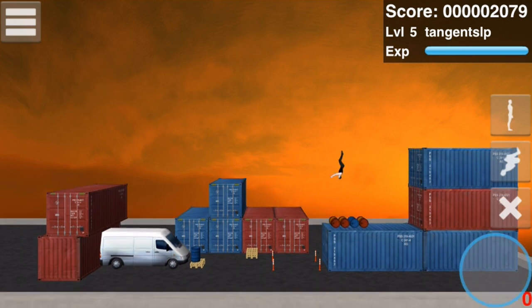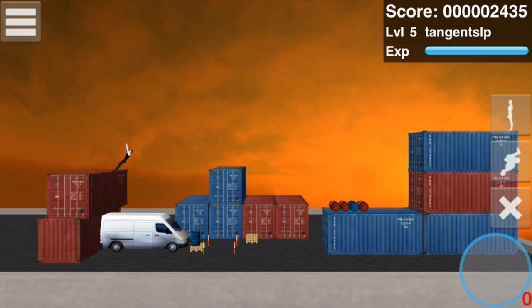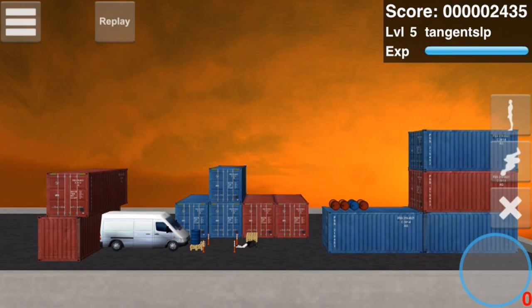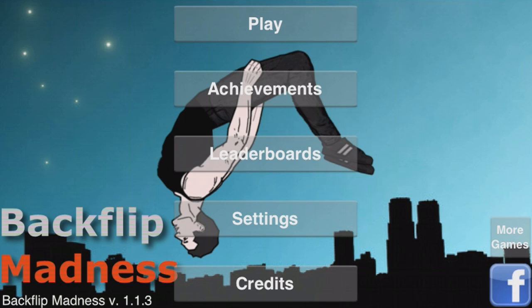That one's free, Game Soul Studio. Even given my apparent lack of progression and some minor graphical hiccups, Backflip Madness is insanely addictive. I can't stop playing it at every opportunity I get. It's available right now for Android and iOS platforms for the pocket-friendly price of 99 cents.